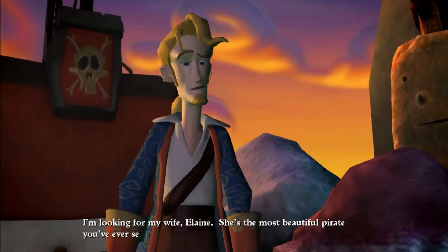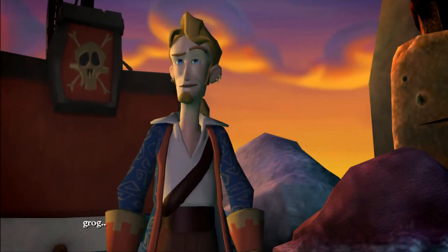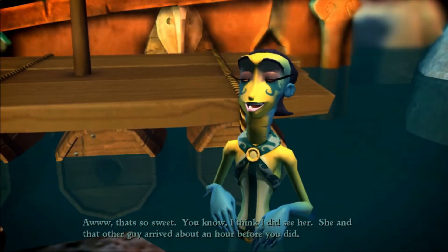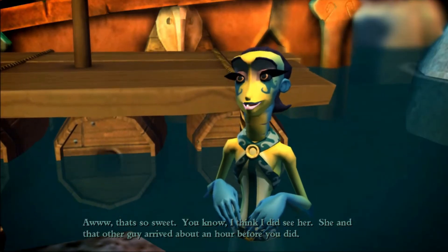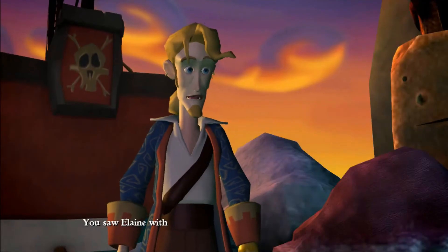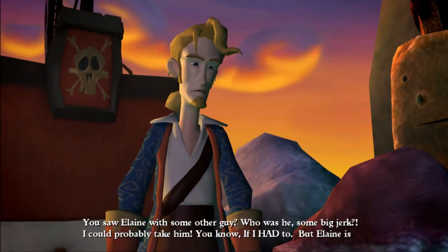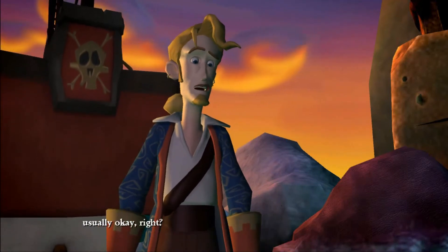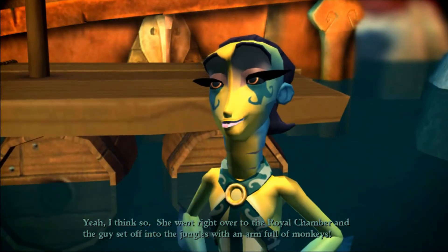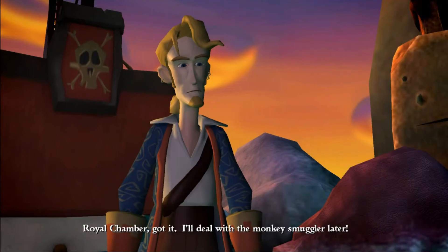I'm looking for my wife Elaine — she's the most beautiful pirate you've ever seen, with silky red hair and eyes as green as summer grog. Aw, that's so sweet. You know, I think I did see her — she and that other guy arrived about an hour before you did. You saw Elaine with some other guy? Who was he? Some big jerk? I could probably take him. She went right over to the royal chamber and the guy set off into the jungles with an armful of monkeys. Royal chamber — got it. I'll deal with the monkey smuggler later.